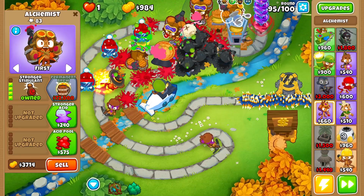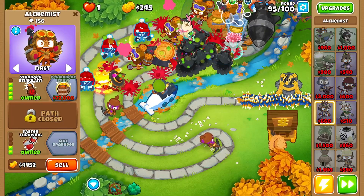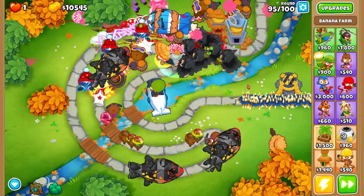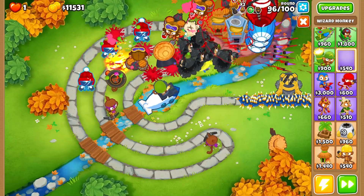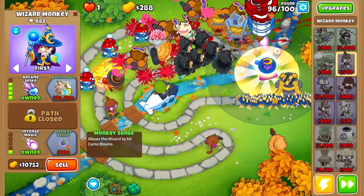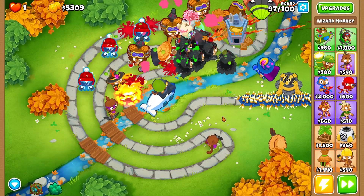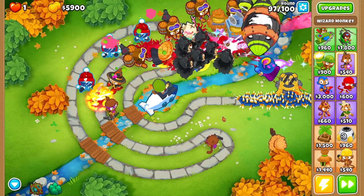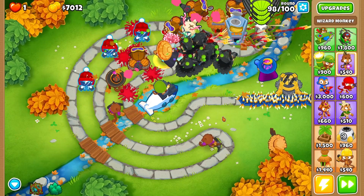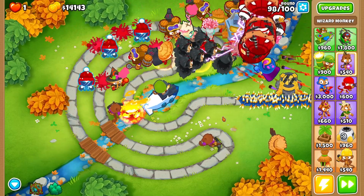The biggest issue we had was on round 78 — the camo ceramic regrow balloons made it a little further than I initially wanted, but in the end we were still able to deal with them. Let's sell our banana farm now — we no longer need it. We'll place a wizard monkey in the back and upgrade him all the way to arcane spike with monkey sense, since the arcane spike wizard does a little more damage to MOAB-class balloons.